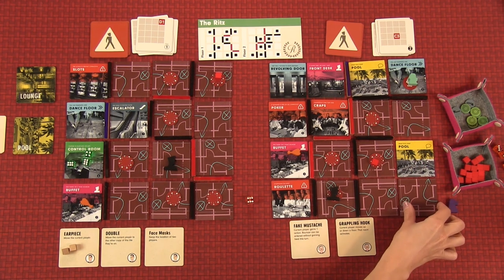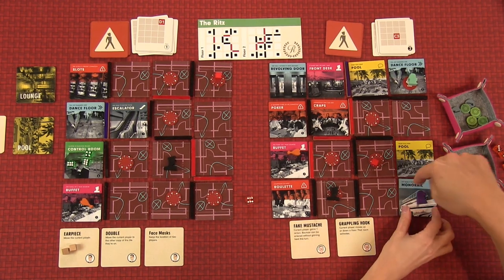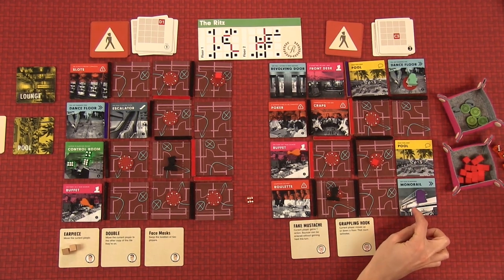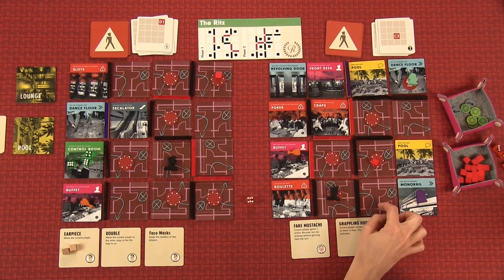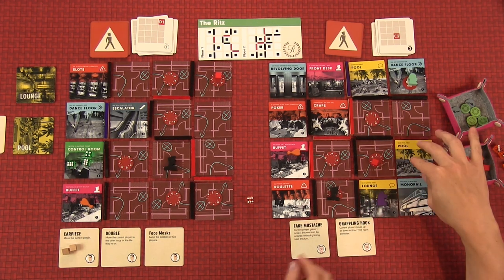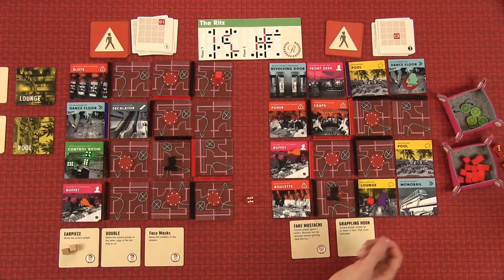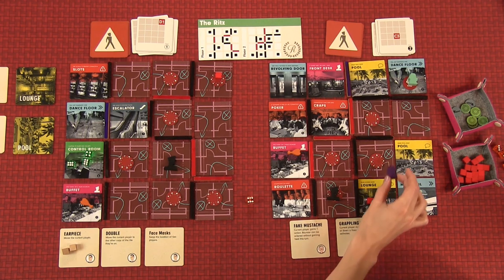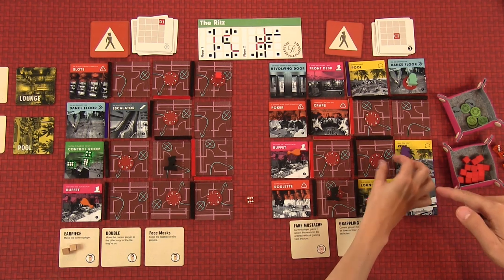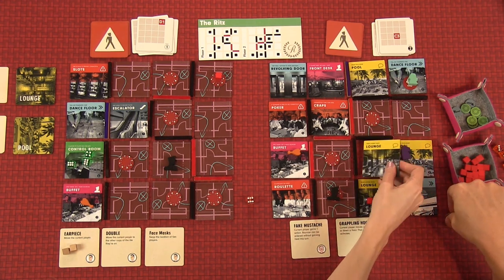I'll move down here — a blind corner. Blind corners are bad: if you peek a blind corner, the guard immediately goes in; if you move into it, it doesn't happen. That's one. I'll go here for two — it's a lounge event. 'Thirsty — move the bouncer destination to this tile.' That's fine, he can't get there. I'll go up here now for three — cover. Another lounge event — 'Cocktail, next player has plus one action.'